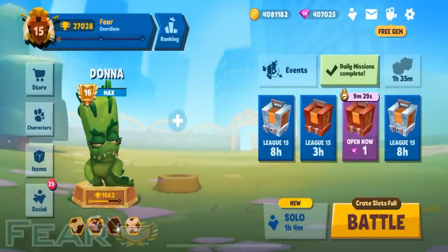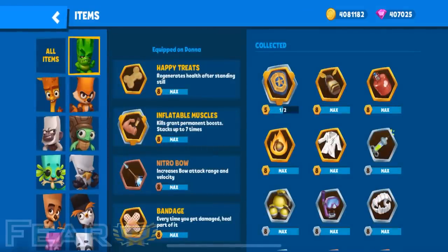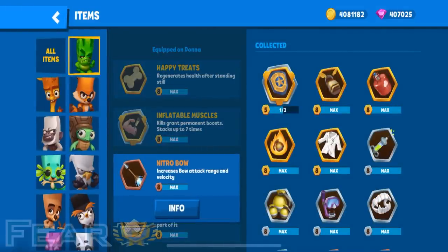What's up everyone? It's time for a Donna guide, or as I like to call her, the water Bruce. Donna's main source of damage is her bow, especially in this current range meta we are in, so for that reason nitro bow is absolutely crucial to Donna.